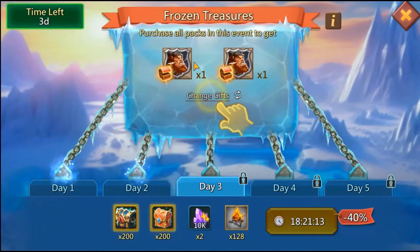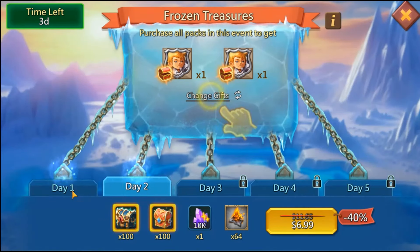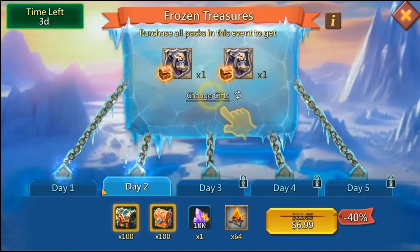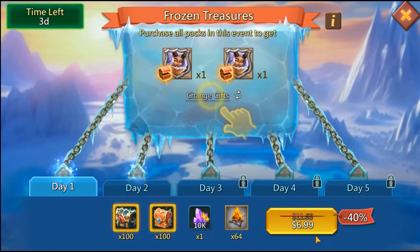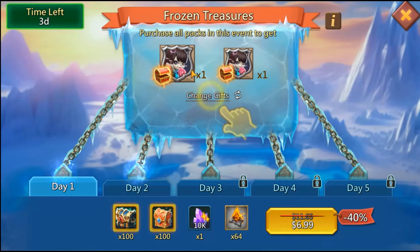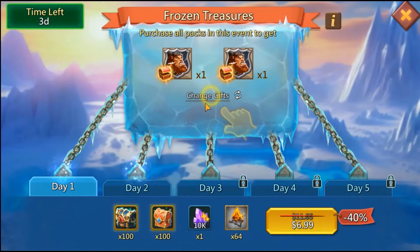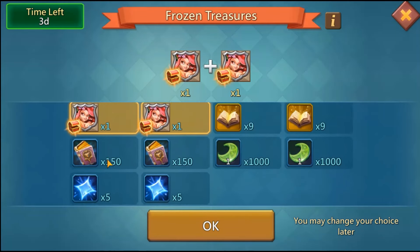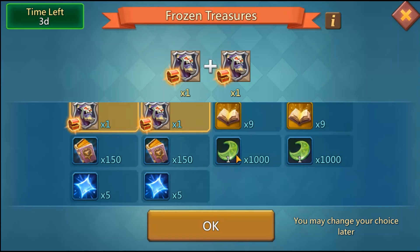Day three — I don't know what the cost will be for that. One of these gives you five medals. It looks like it's just one pack — I guess this is like $4.99 USD. You can change your gift choices: you can get hero medals, nine gold records, 150 tones, 1,000 artifact coins, and five astralite.